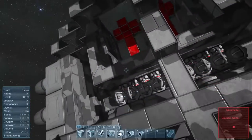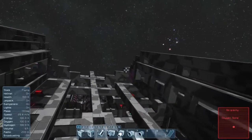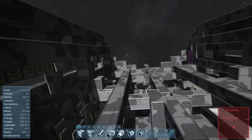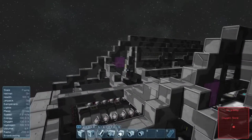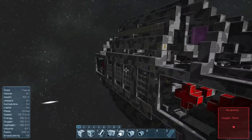I want to put some thrusters inside these walls. I think that's a perfect place for them since there is a lot of space here. And if they're set up right, there won't be any burnout, and those thrusters will be protected in combat. So I won't have anything exposed on these sides when I'm fighting.